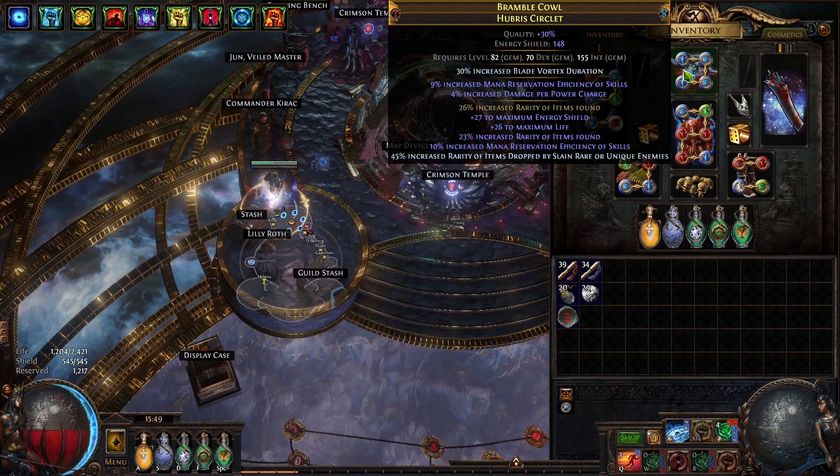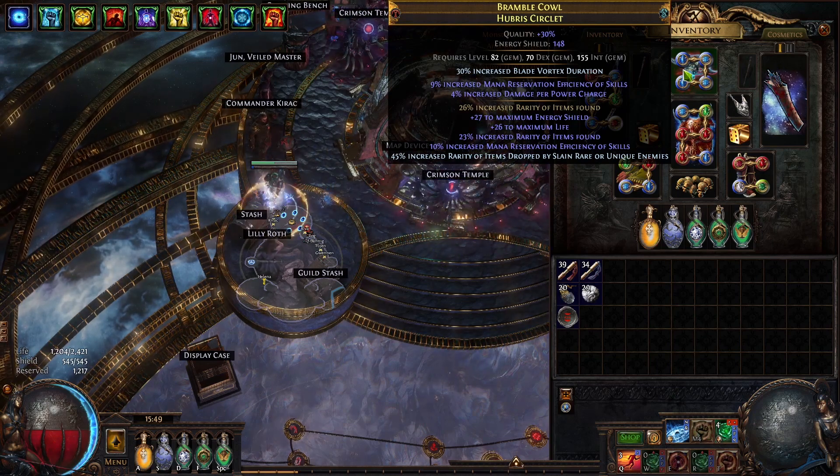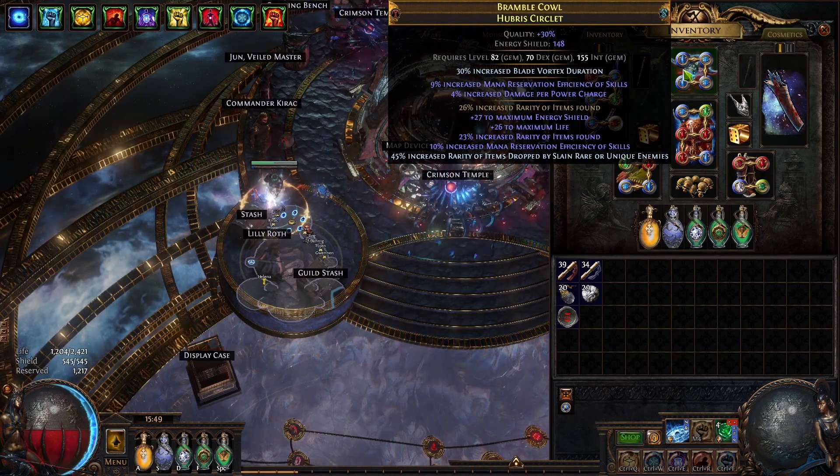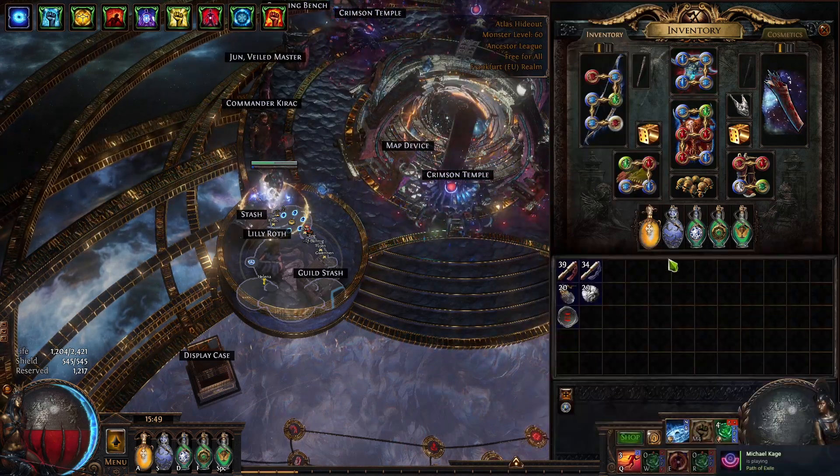The mana reservation efficiency on the helmet helps with getting the eight auras I wanted. Right now we are running eight auras, but more on that in the future.